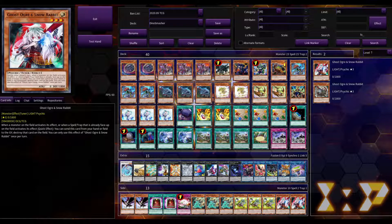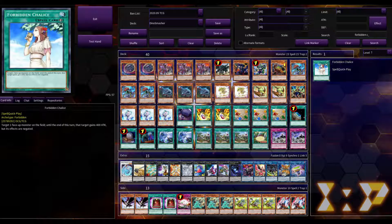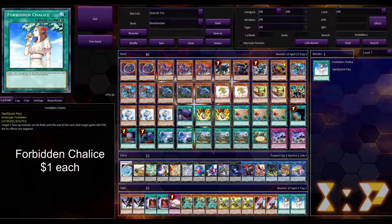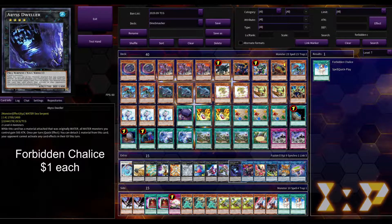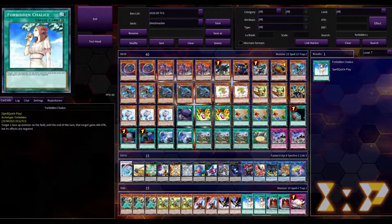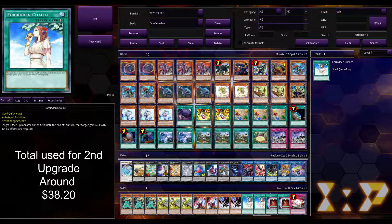The last two spots in the side deck are Forbidden Chalice. It's not as good as Forbidden Droplets, but it fits the budget. You target one face-up monster until end of turn — it gains 400 ATK but its effects are negated. It's a quick play, so if your opponent has something like Abyss Dweller you can chain Forbidden Chalice to negate it at any point. And if you're forced to go first, you can set it for a solid piece of interaction on your opponent's turn.